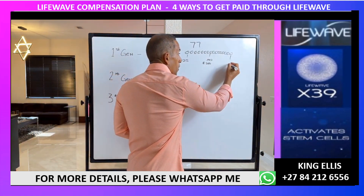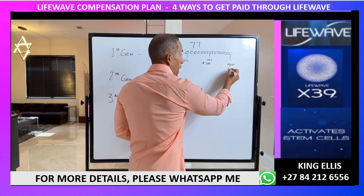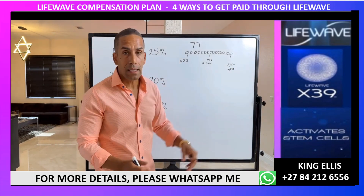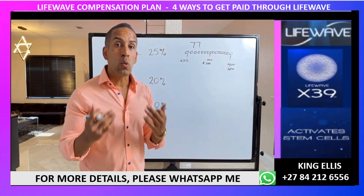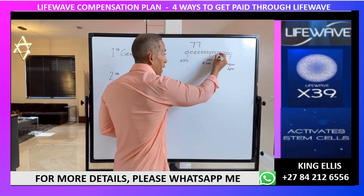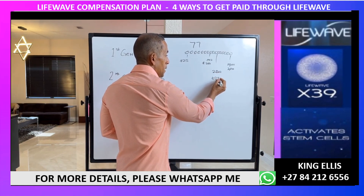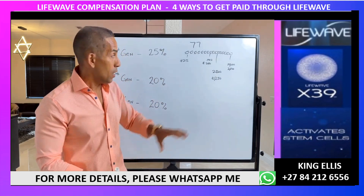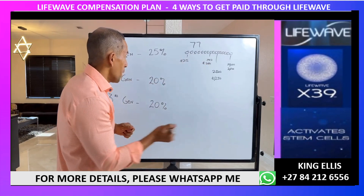If that person made $1,000 this week, we just made $250. If they're making $10,000, that's $2,500 we earn in addition to everything else. Anyone we help reach the binary max of $25,000 per week means we're making $6,250 — and there's no limit on how many first-generation members you can have.